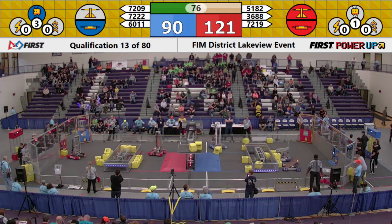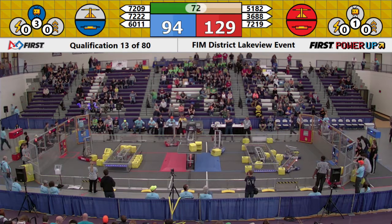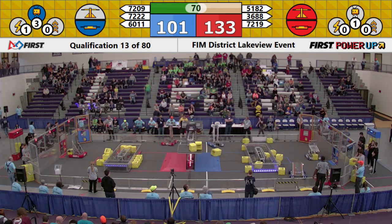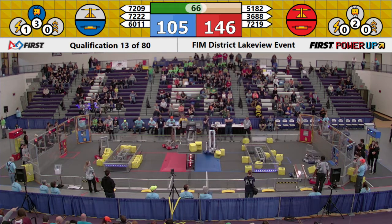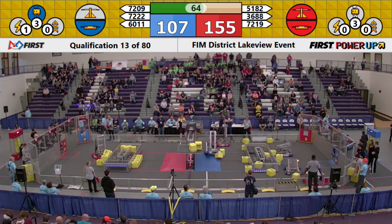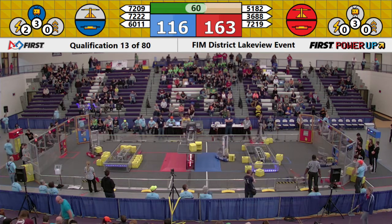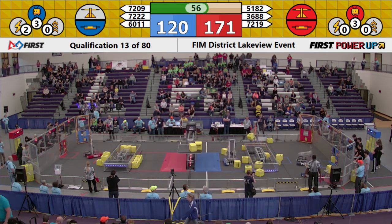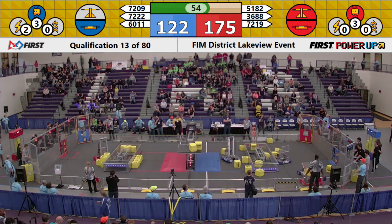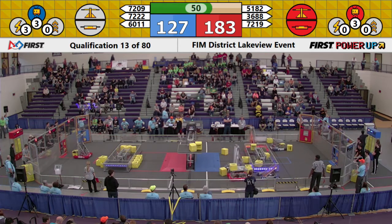72-22 delivers another power cube for the Blue Alliance. They've got Levitate going and they're gonna start working towards their Force ability. The Blue Alliance still has control of their own switch. Let's see if they can hold that down for the rest of the match, and we'll also see if we have any Red Alliance sabotages. It looks like 51-82 is going in for one right now — they've got the power cube ready, and they plop it in. Looks like this Blue Alliance switch has been leveled out completely.